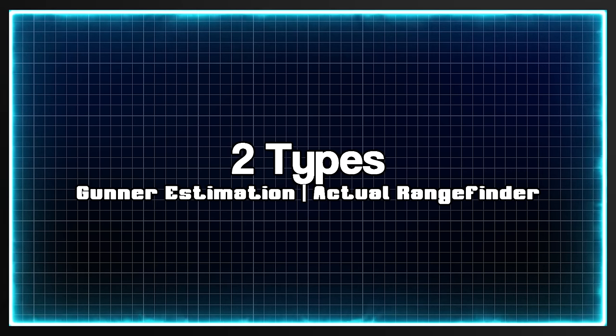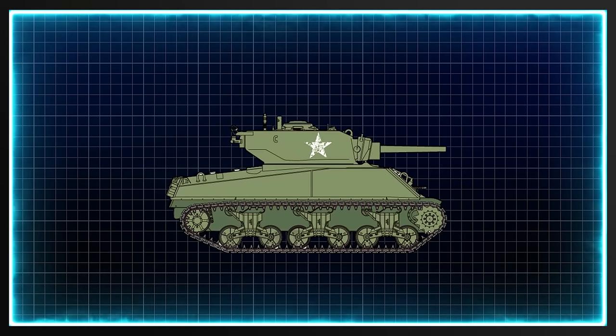There are two different types of rangefinder. If you don't have the rangefinder modification unlocked, or if your tank simply doesn't have that modification, the rangefinder is modeled as your gunner simply estimating the distance to whatever you're pointing at visually. The maximum distance you can use this feature for is limited by your gunner's rangefinding skill.